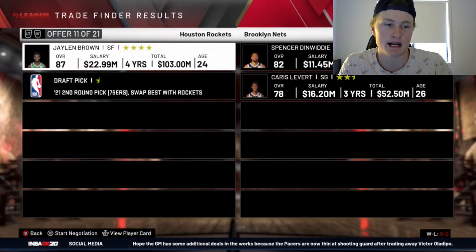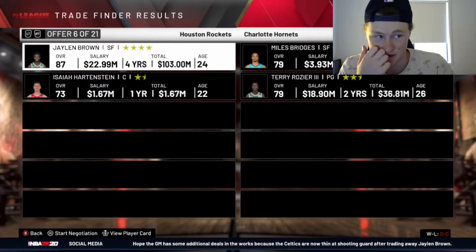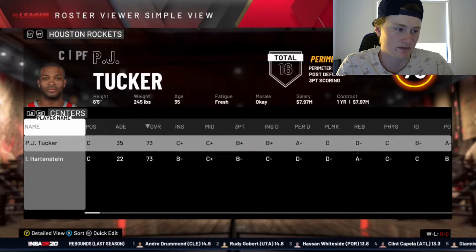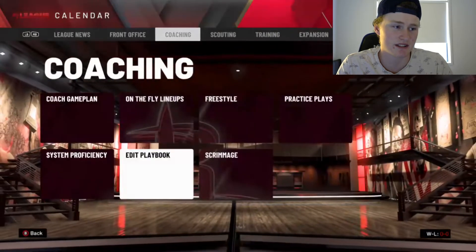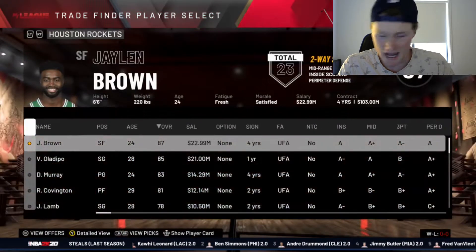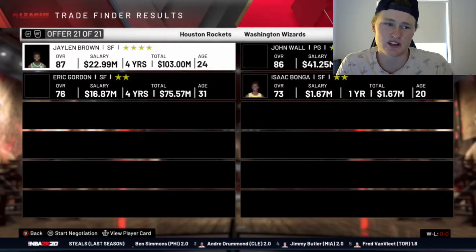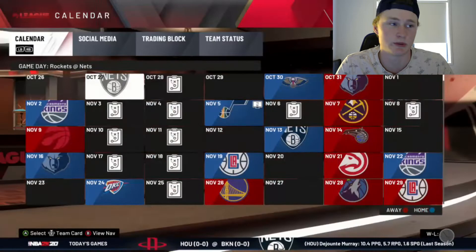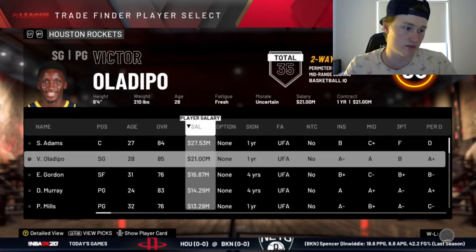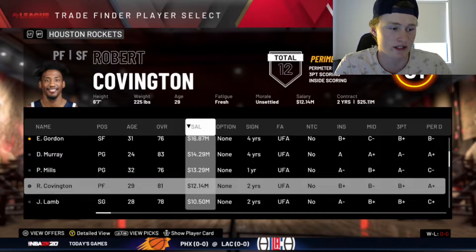We could get Kemba back, or Jonathan Isaac plus Aaron Gordon — that's decent. But we don't have a proper center. I'm going to go after Steven Adams because I think he gives us a proper center at the five position. Even though he's on a big contract, I'm going to go after Steven Adams plus a first. He should be a nice pickup. So now we've got three guys we can play.